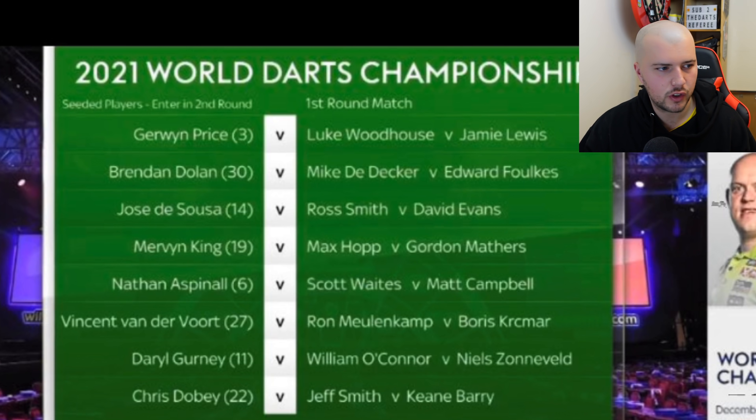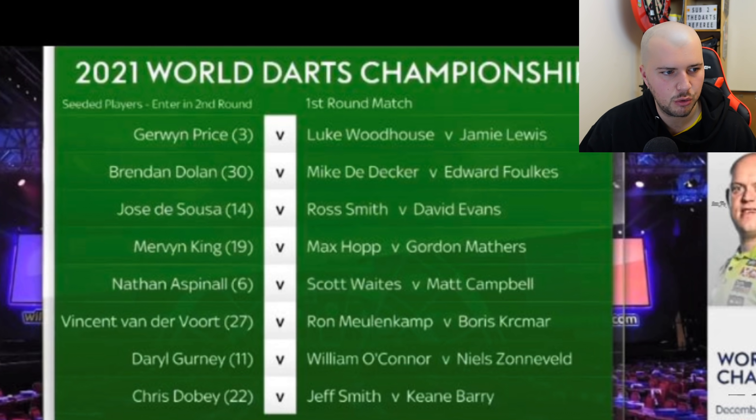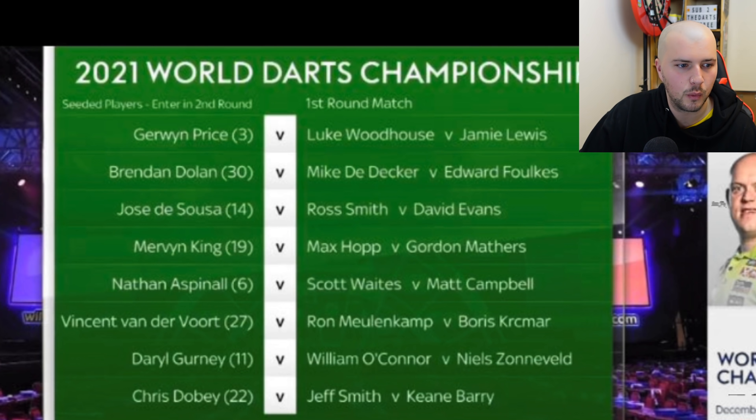Jeffrey de Zwaan plays the winner of Ryan Searle and Danny Lauby. On to the fourth quarter: Gerwyn Price, the third seed, plays the winner of Luke Woodhouse versus Jamie Lewis — another good game with two young-ish players. Hopefully Jamie Lewis plays well; he played really well in the qualifiers but has had a terrible 2020. The winner faces Gerwyn Price, so that's going to be a tough second round for either of them.